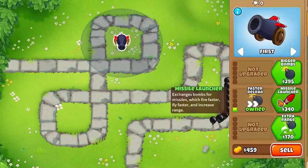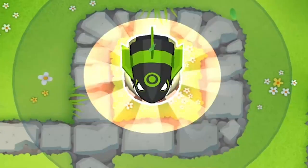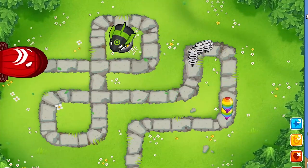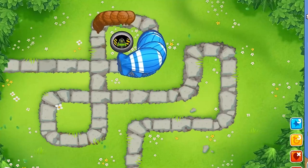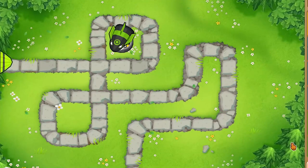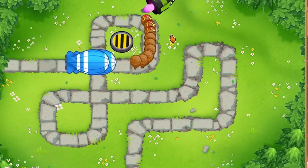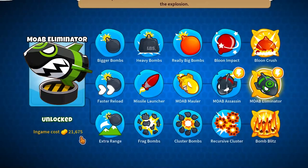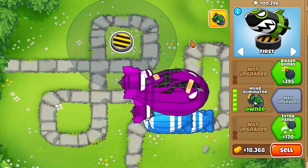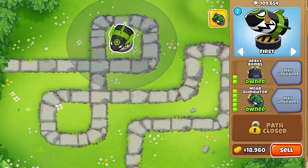Moving up to the last tier: Moab Eliminator — the cheapest path out of all paths for the Bomb Shooter. Send one MOAB through — two-shots it. A couple BFBs stacked — absolutely cleans up. MOAB damage is now 100. If you try a ZOMG, let's use the ability — 4,500 damage — completely destroys a ZOMG. This is really good for late to mid game. Costing only a little above 20,000, this guy is a MOAB killing machine. I have to give this path an S-minus tier. So many strats you can use with him, plus Bigger Bombs and Heavy Bombs for more. He can even pop black balloons.